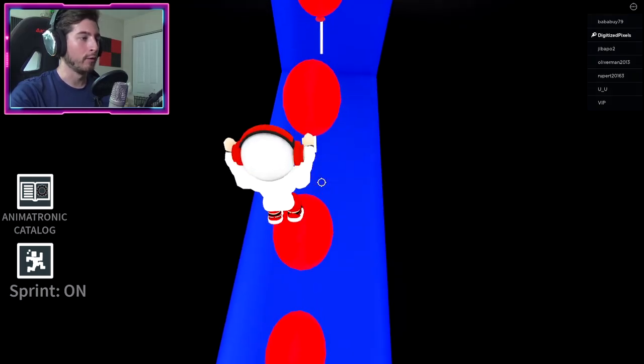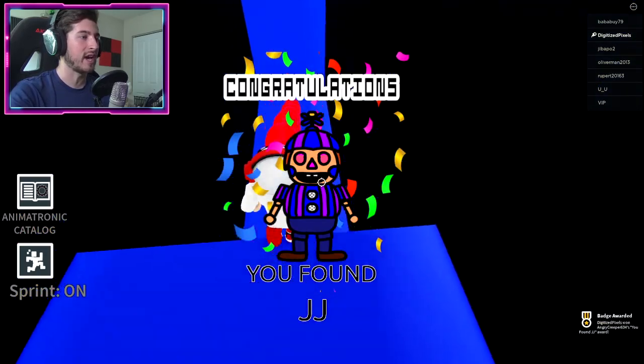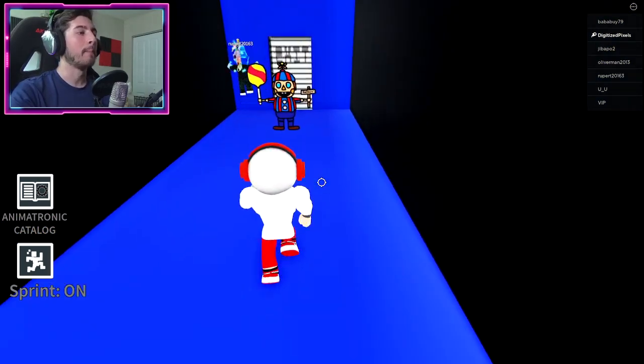Here we are — don't want to go too fast, that's for Sonic only. But this will give you JJ and then you can jump to the end here, back through the wall. And now you can go and get Balloon Boy.